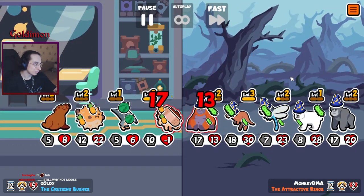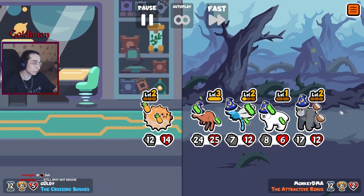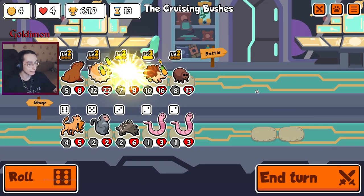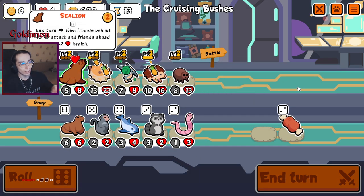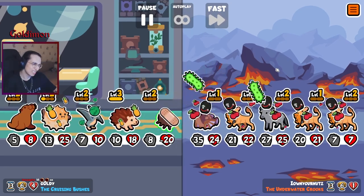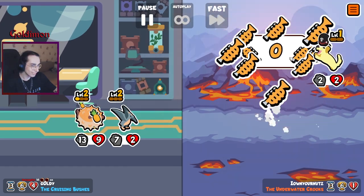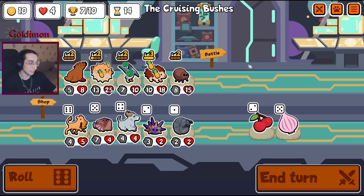Oh no, HP team. That's exactly what we suck against, and coconut. Still winning, a moose. I don't want to freeze my shops — I really dislike that, especially with this team where we really need the level ups. At least we don't get a coconut. That's a good win. Round 13 win with this team. That's pretty good.